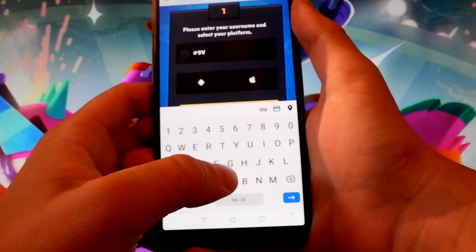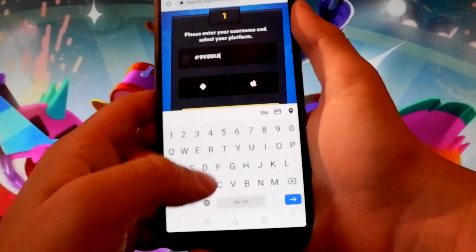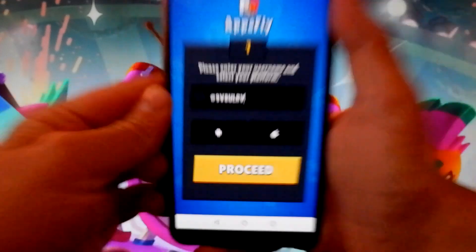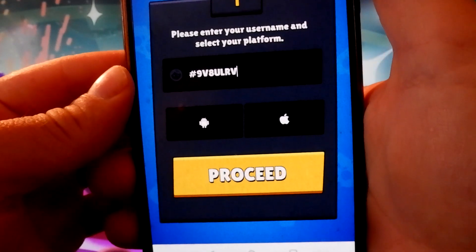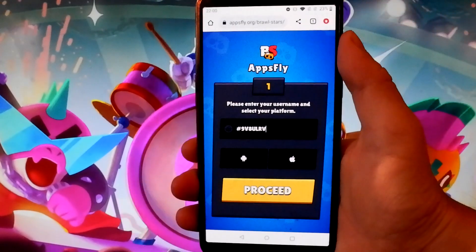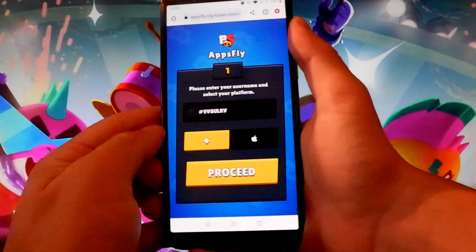You need to choose the platform you're playing the game on. For me, as you can see, I'm using an Android device, so it's gonna be Android. But this also works on iOS devices as well — it's the same thing on iOS. So if you are on iOS, the steps are the same. Once you choose the platform, you need to tap on the yellow proceed button.